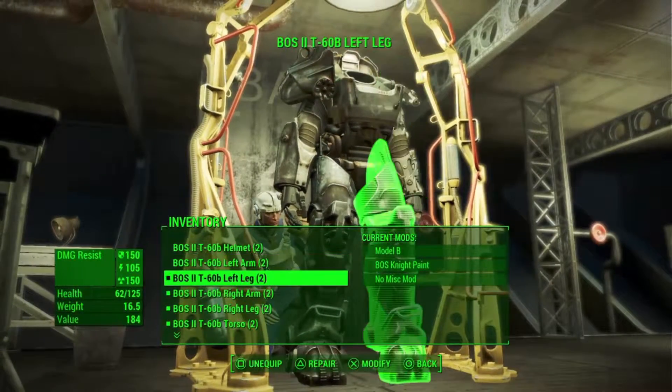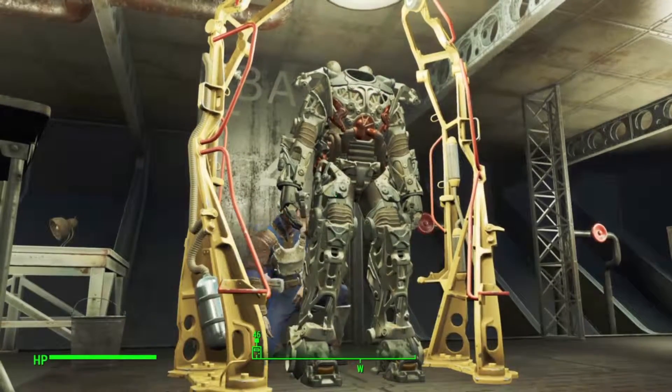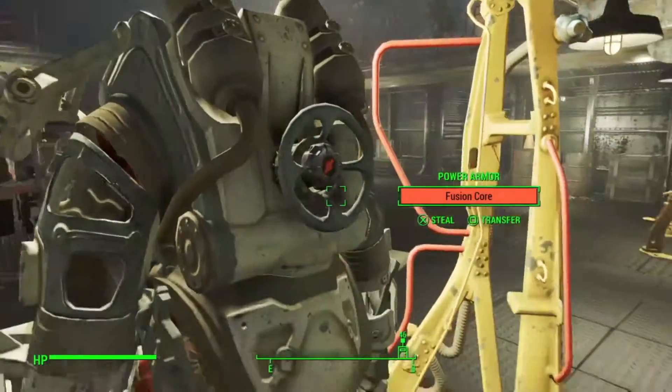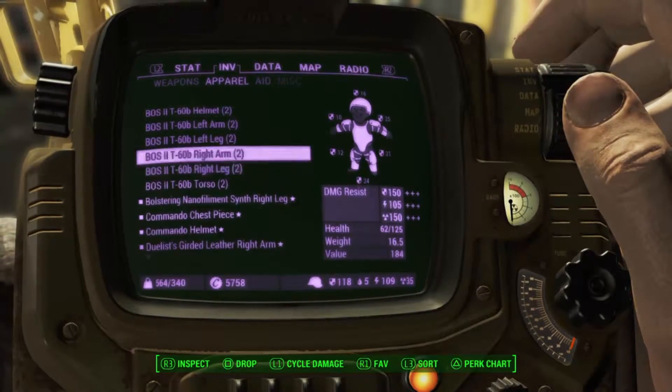Basically all you want to do is go into it, craft and unequip all of the parts you want, and then back out. I recommend a quick save in case something does go wrong. But this isn't classified as stealing.